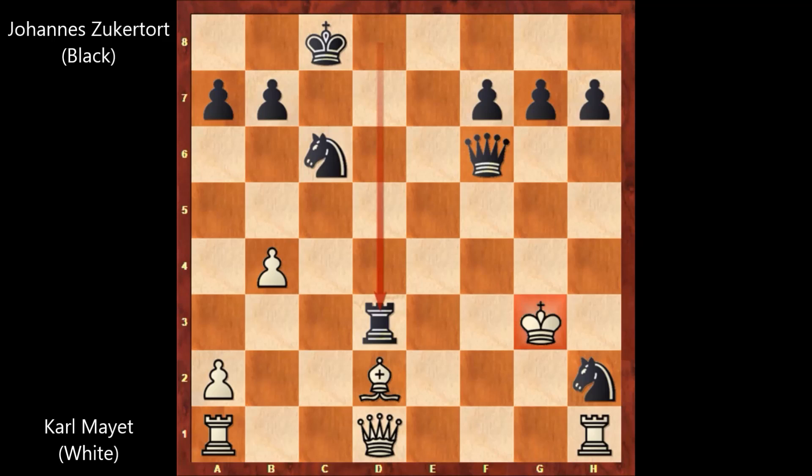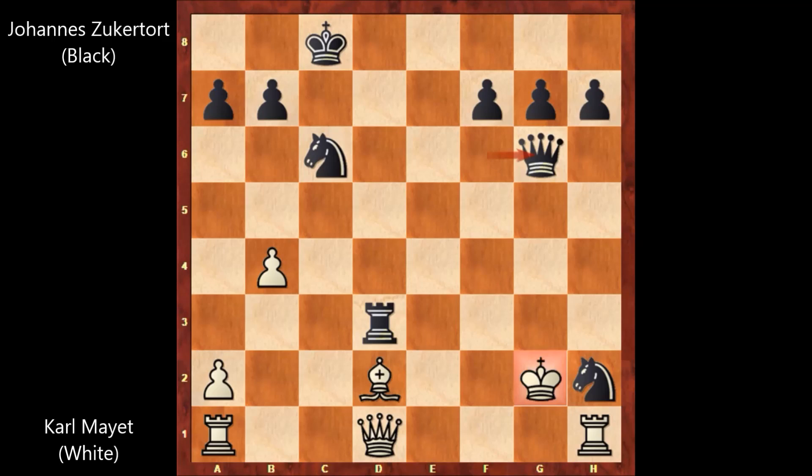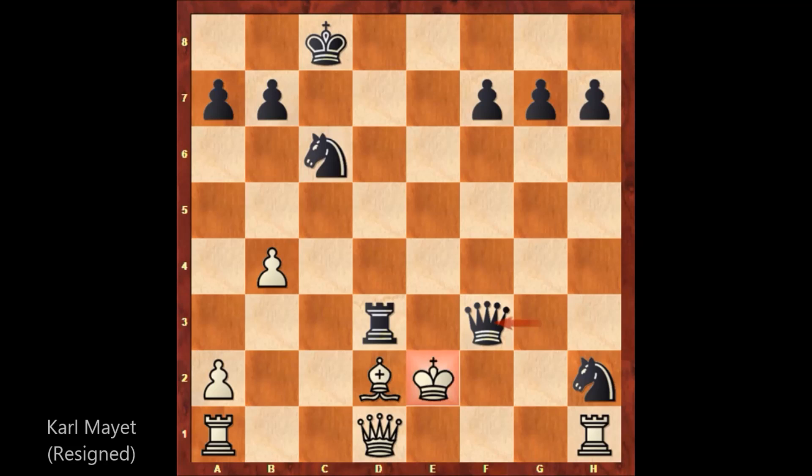What would you do? If capturing the knight with the king, then queen to f2, checkmate. So after rook to d3, we have king to g2. But then queen to g6, check. Where is the king going? King to f2. And then queen to g3 by Zuckerthurt, check. Defending the king again. And queen to f3 by Johannes Zuckerthurt. And white resigns. What a game.